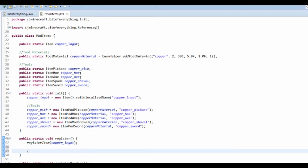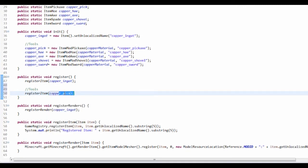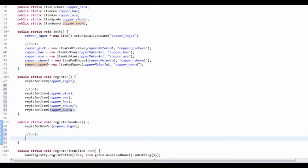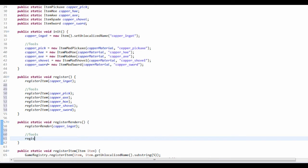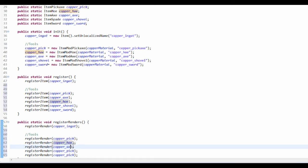Now we can register all of these — I'll keep doing comments so I can look back and see everything. Register Items: copper_pick, copper_axe, copper_hoe, copper_shovel, and copper_sword. Same for registering the renders: register render for copper_pick, copper_hoe, copper_axe, copper_shovel, and copper_sword.